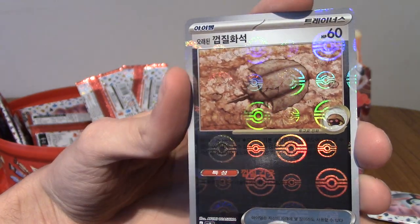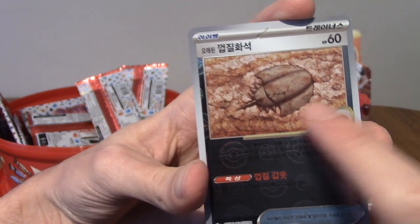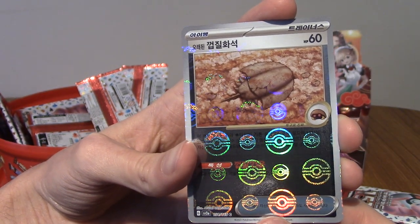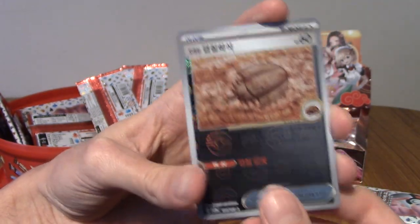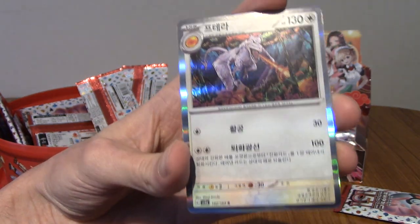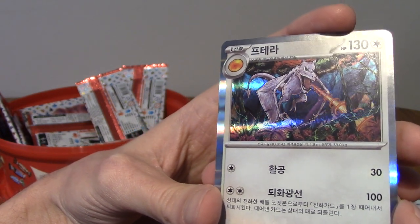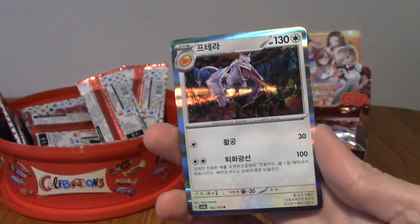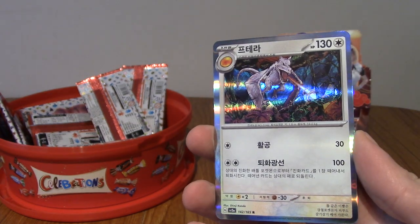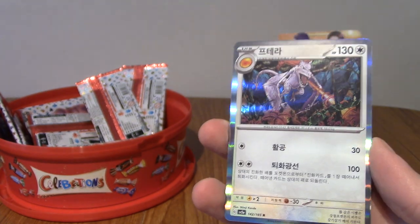We've got a regular Poké Ball reverse holo of the Dome Fossil — I want to say, because it's Kabuto, right? Dome, and then Helix is the Omanyte — that meme from Twitch Plays Pokémon. And we do have a holo, and it's an Aerodactyl! I don't think I've pulled this in the English set. I've not opened, like, a ton of cards — I want to say, like, 20 packs, which is a ton of cards, I suppose. But I haven't pulled this.